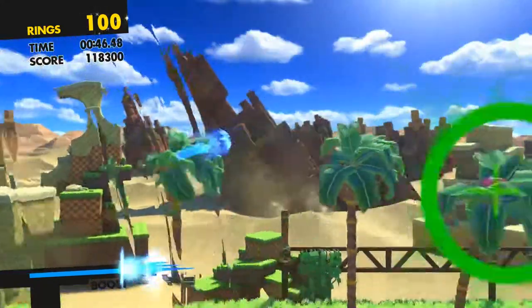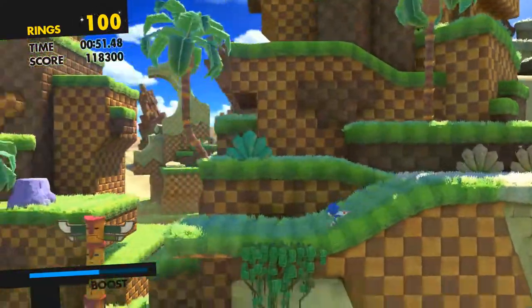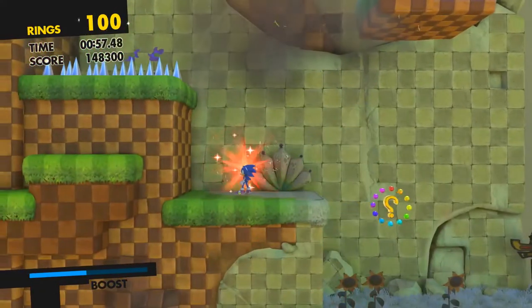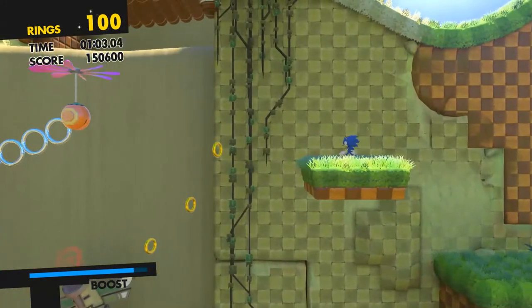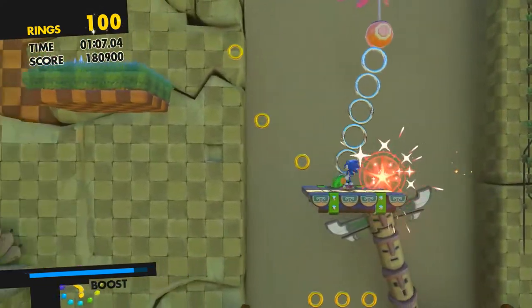Now we're going to head back. There might be a more efficient way of doing this, but this is the way that I've done it, so I know it works. Drop down to the level below on the other side and then drop down again here in between these spikes — and that takes us to the third ring. Then we're going to go across here and onto the platform, and we can move across onto this moving platform where we'll find ring number four.